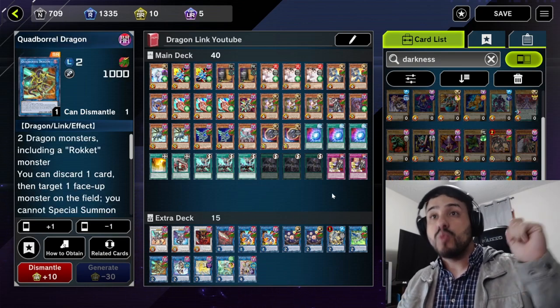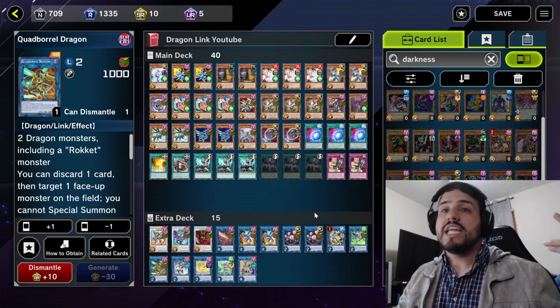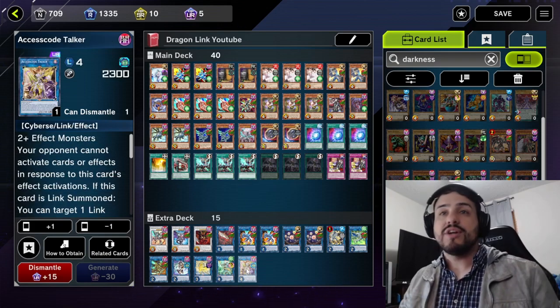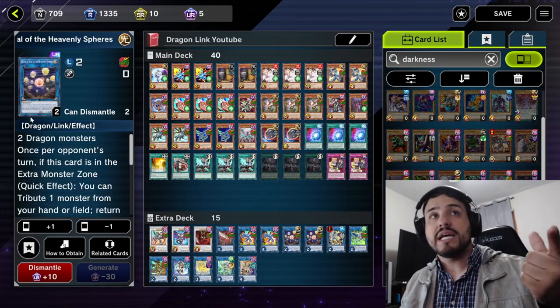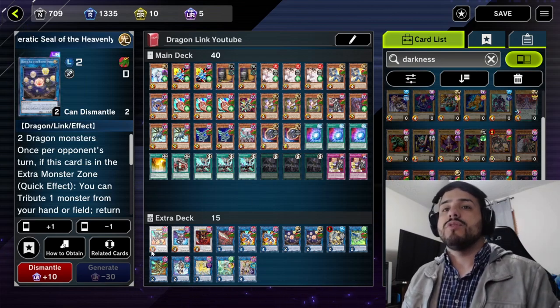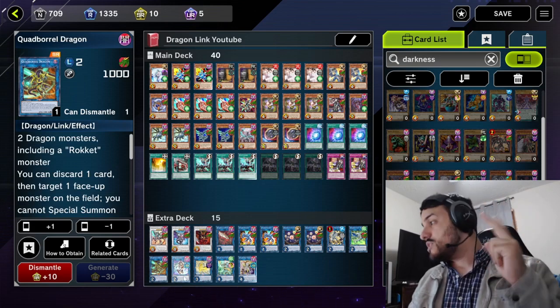Quad Borrow is one of those crazy cards going second, so you want to use it as much as possible — especially if your opponent leaves something like any Link 2, Link 3, Apollousa, or Accesscode. Keep in mind it's up to the Link Rating. So if they leave something like a Knightmare Cerberus, you can Special Summon up to two. So yeah, you're going to want to use Quad Borrow as much as possible. But that was it for tip number two.